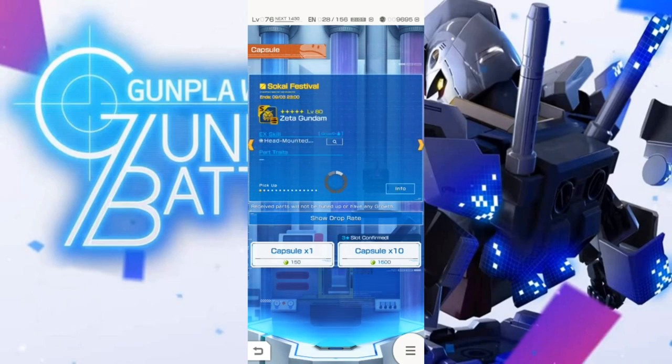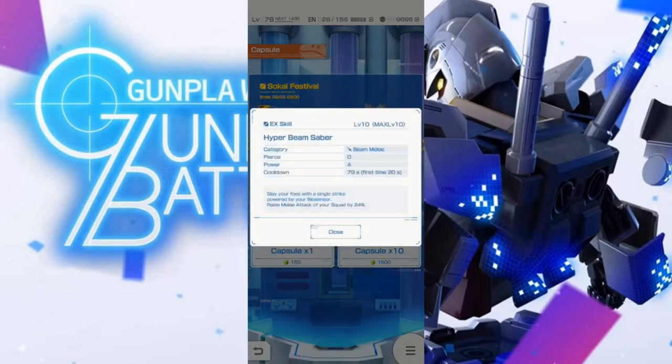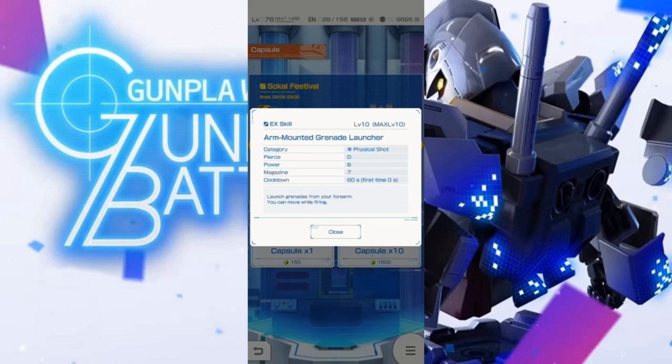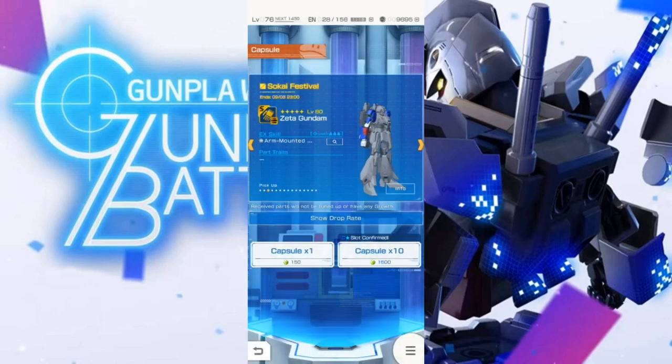Looking at all the Zeta parts, the ones you want to look out for are the ones with good ex skills. The chest looks like a really nice ex skill — not only does it have high power, but it also increases the melee attack of your entire squad, which is always really nice. The AOE effects are really good. The arms — I'm not really sure how to feel about the grenade launcher. It doesn't seem like it'll have a lot of oomph with mid-tier power and low pierce. Yeah, it definitely just looks like a disruptor.